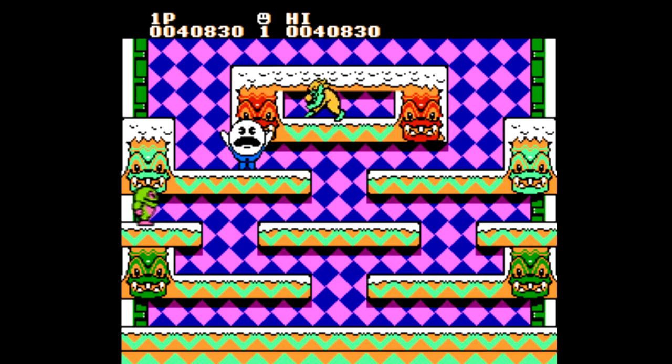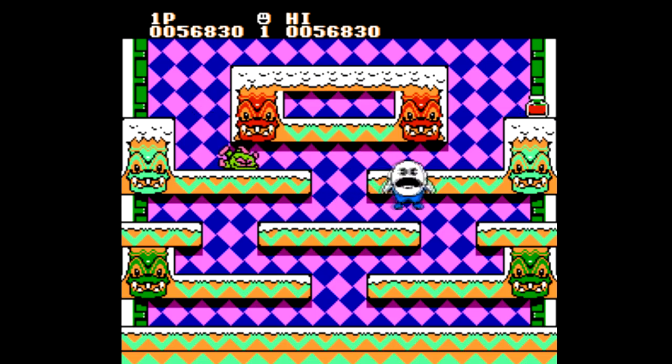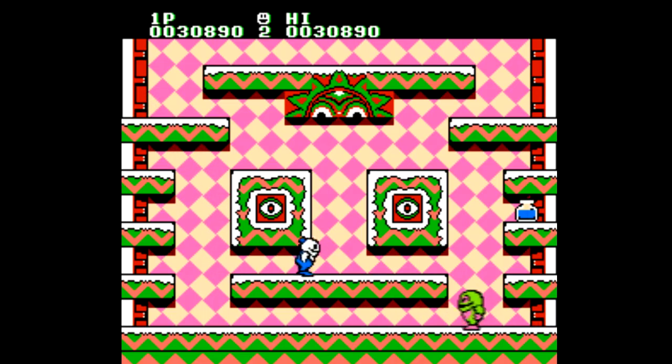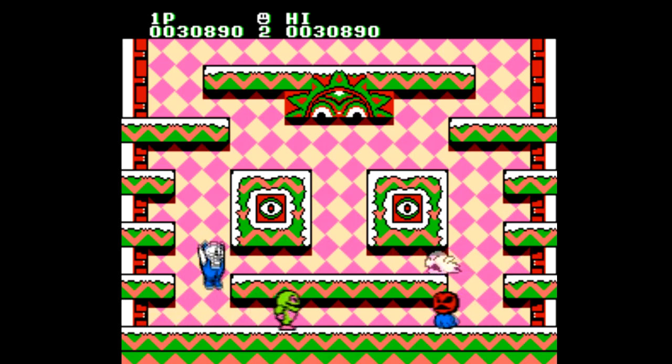There's a couple other rare sauces that give you invincibility, or one has you warp to a bonus room where you can earn extra lives. There's also weird little touches here and there, like if you take too long to clear a room, this dude with a jack-o'-lantern for a head shows up and starts messing with you, and you can't get rid of him. It's the same as the whale in Bubble Bobble.